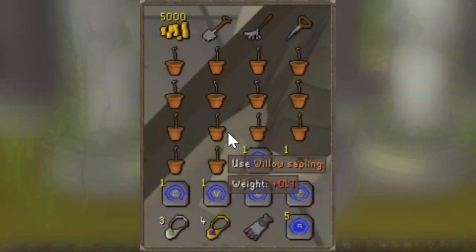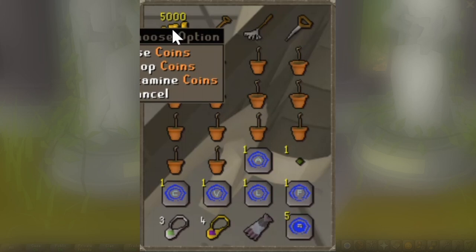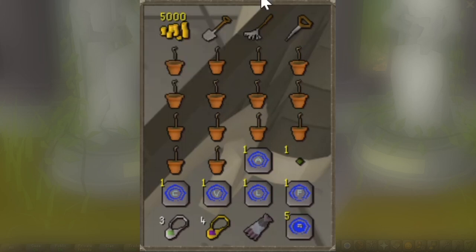For your tree running inventory, this is generally what it's going to look like — it really depends on what seeds you're planting. I always bring 5k cash so I can pay the farmers to clear out my previous trees. You can chop them down for extra cash, but paying your farmers saves a tremendous amount of time. You're going to want your spade, rake, and seed dibber. Always bring your rake just in case weeds grow in between planting your next tree.